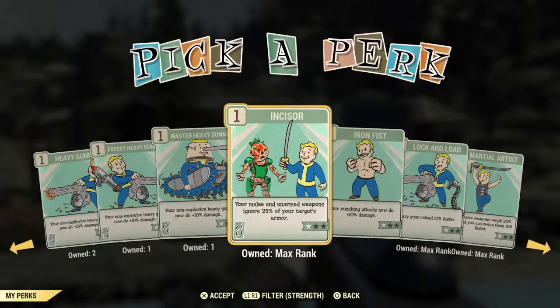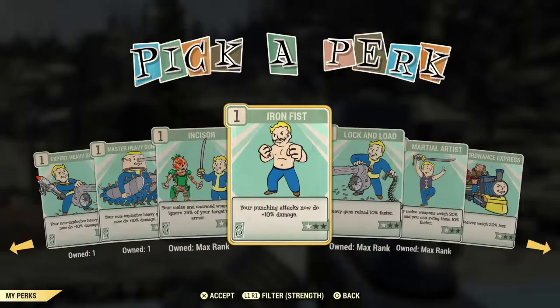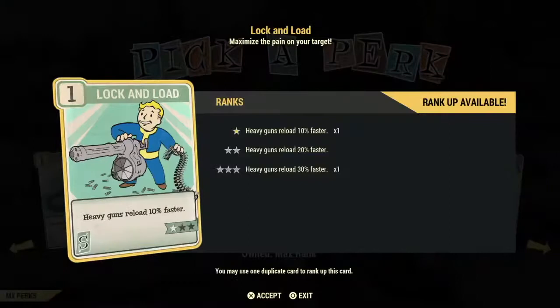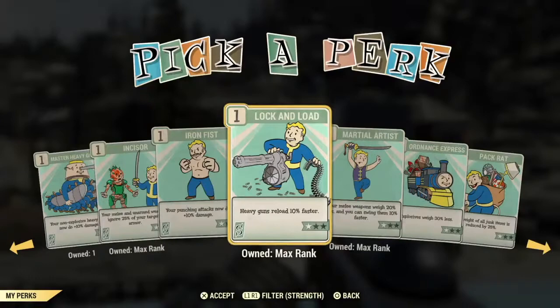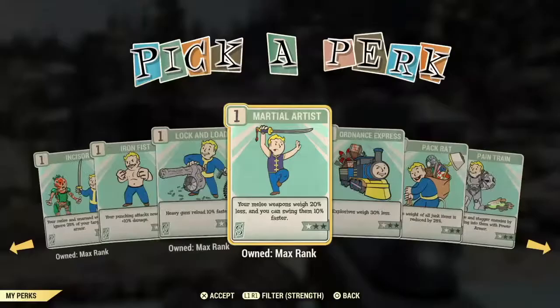Incisor is an excellent investment. Iron Fist is next and in my opinion is a waste card — who's going to go around with no weapon and punch people? Lock and Loaded could be a nice card if you're purely a heavy gun build, but I'd use it later once you level up. Martial Arts is another must-have card for any melee build — not only do you get a faster swing, you also eliminate a lot of weapon weight depending on how many stars. Another excellent investment for anyone using melee weapons.